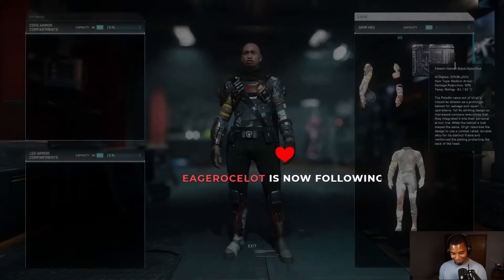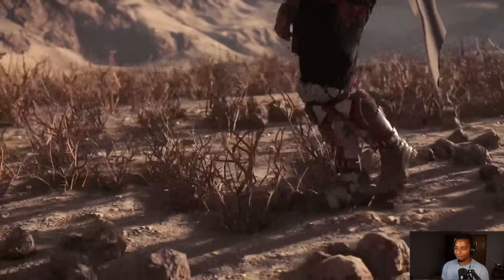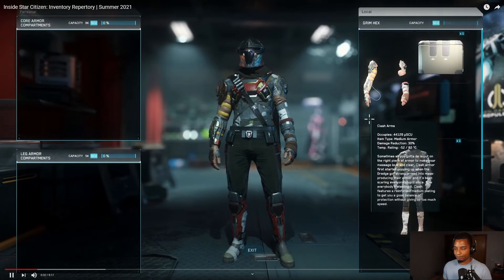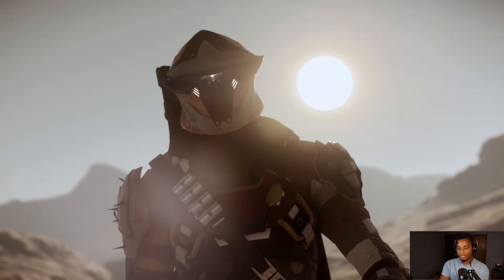We're introducing the next big step towards Death of a Spaceman — introducing the first huge leap towards the physicalized inventory. This personal view — is this a menu? Is this a 3D camera? It looks like it's actually a camera view of your character in real time. Now we're introducing the first huge leap towards the physicalized inventory.